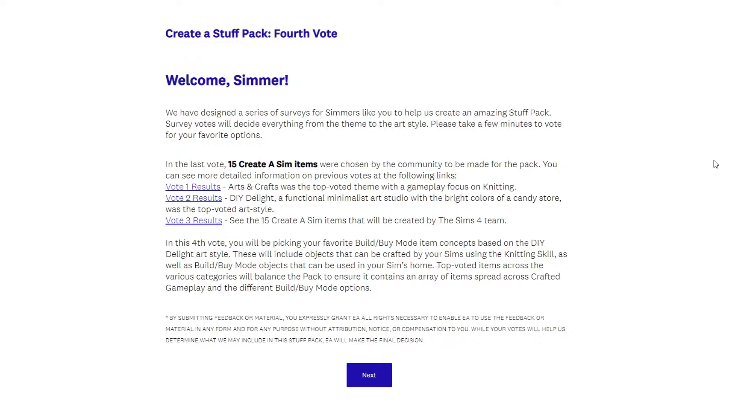When I saw that the arts and crafts and knitting won, I wasn't really interested anymore until now. Today I saw pictures on Twitter that some people had taken screenshots of the objects and they really looked very nice. I just liked the overall concept and it made me interested again. So today we're doing the stuff pack vote — the fourth vote that's focusing on the objects of this pack, like the build and buy objects.